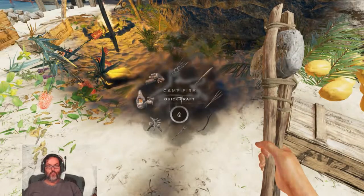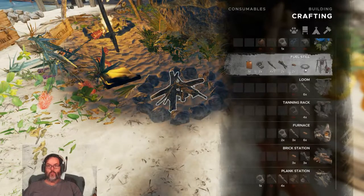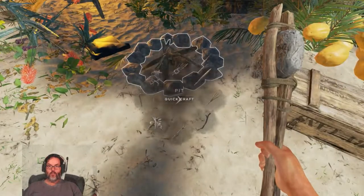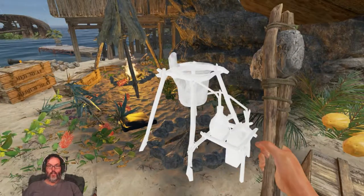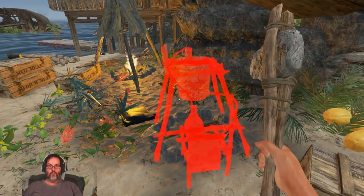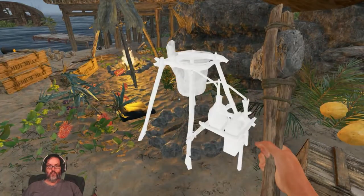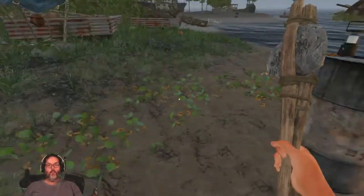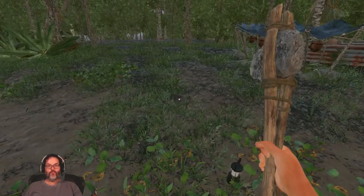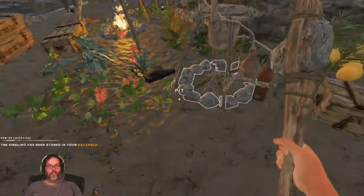Jerry can, furnace — no, that's not what I want. Fuel still. There we go. Let's rotate it and see what's blocking it. I'm going to go ahead and make a kindling for this one, just so I'm not having to walk around.